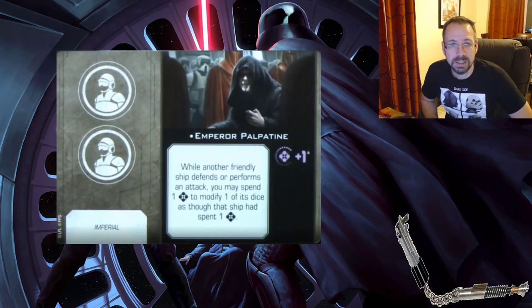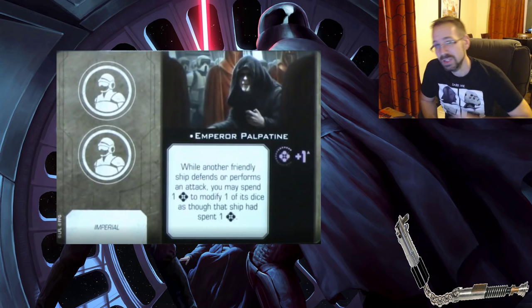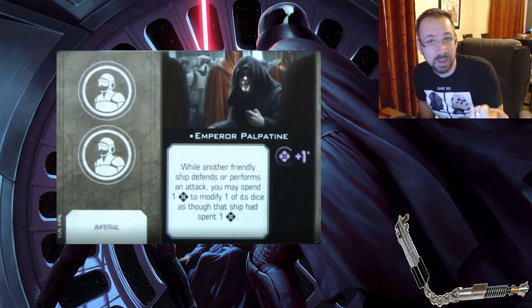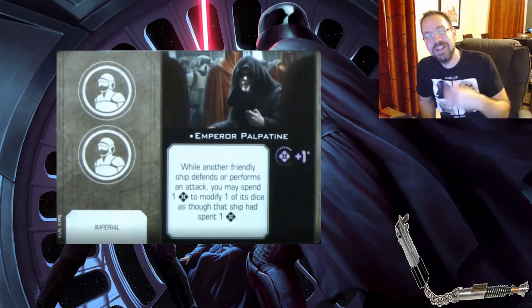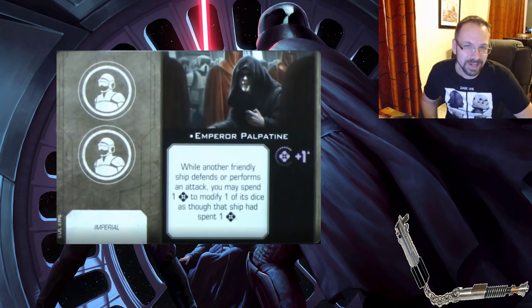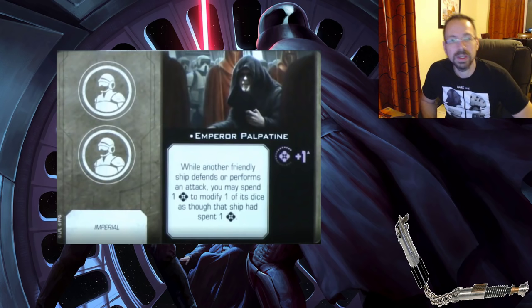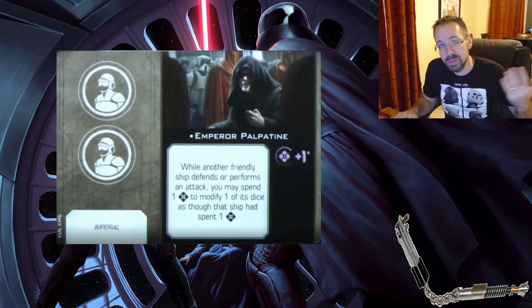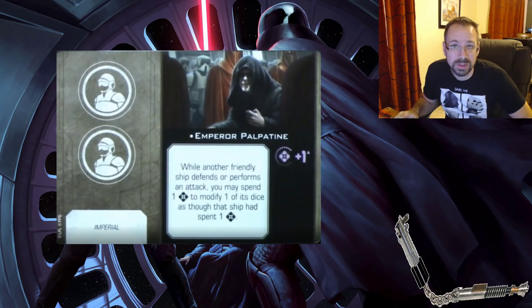Palpatine was changed — kind of a nerf but more balanced. One point for anyone upset about the $50 conversion kit price: you're getting a card that used to require buying a Raider for $50 here. He adds one Force, and when another friendly ship defends or attacks, you may spend a Force to modify one of its dice as though that ship had spent it. It's not restricted to once — the more Force you have, the more you can do it — but it's gated by Force tokens so it's not infinite.